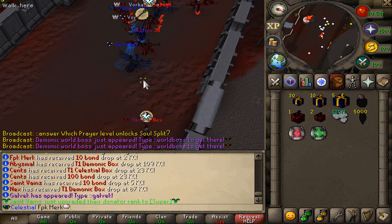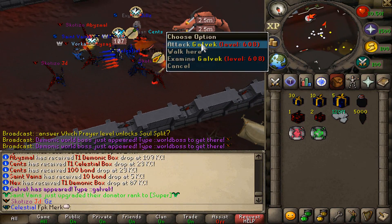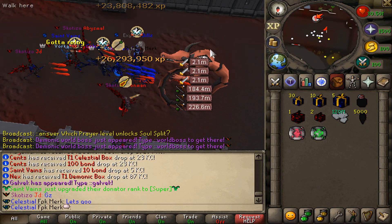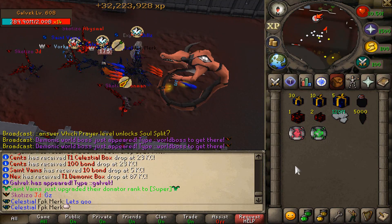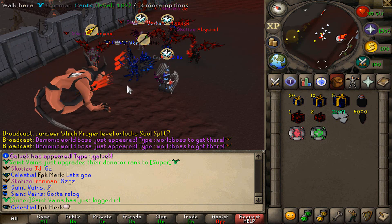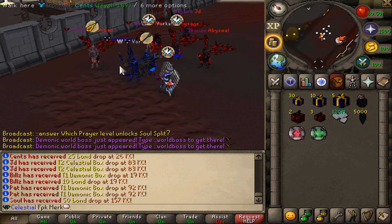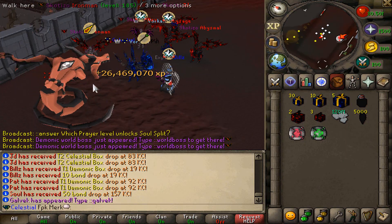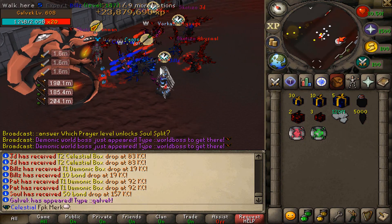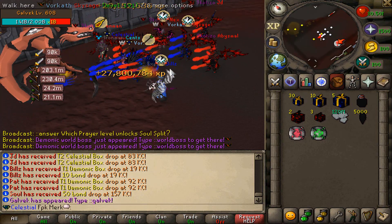We got a $10 bond this time, but somebody actually got a $100 bond. And here we have also got a Galvec. Let's also kill the Galvec — look at all these cool global bosses spawning right here. Look when we are shooting with our magic stuff — look at all the cool fire and blasts coming in. Look how cool that is looking!